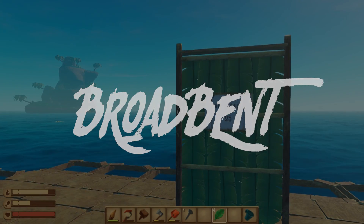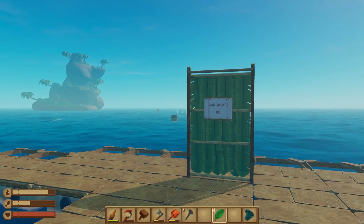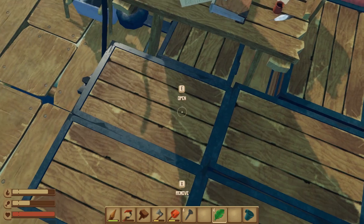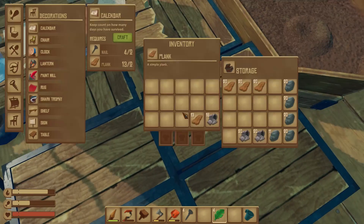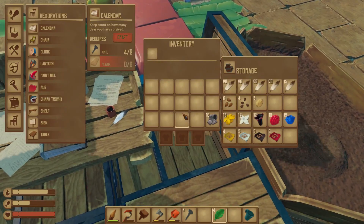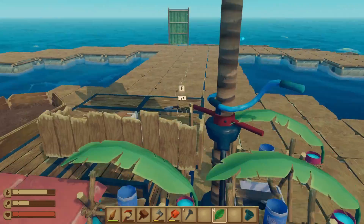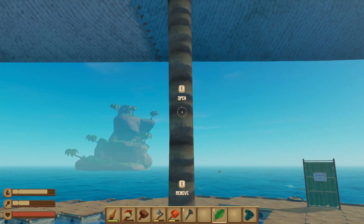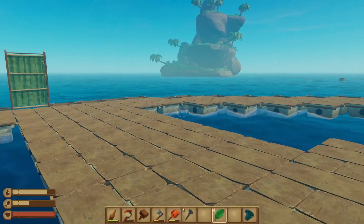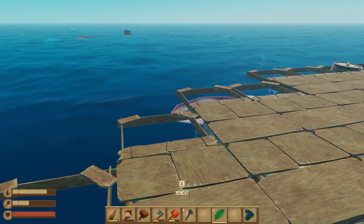Welcome back everybody, Broadbent here. Today we're back in Raft, and oh boy, I've made some progress. Check out these chests - I've been doing a little bit of fishing and I've filled up an entire chest of wooden planks, and it's overflowing to this one. We've got quite a bit of plastic and a bunch of resources. We're quickly going to check out this island. I've been researching some things too, which I'll show you in just a second. Also since the last episode, I made all of these nets, and that's what I've been using to collect all the stuff.